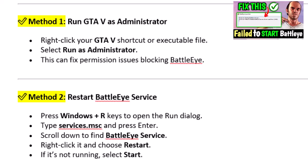Method 2: Restart BattleEye service. Press Windows + R keys to open the Run dialog. Type services.msc and press Enter. Scroll down to find BattleEye service. Right-click it and choose Restart. If it's not running, select Start.